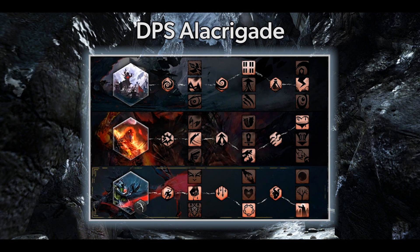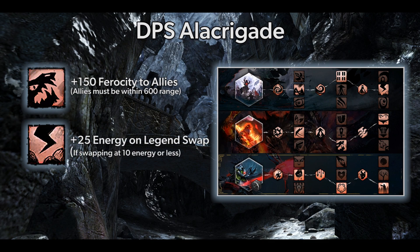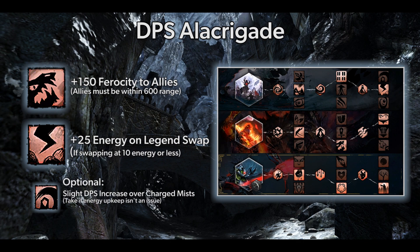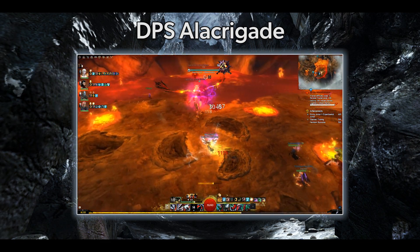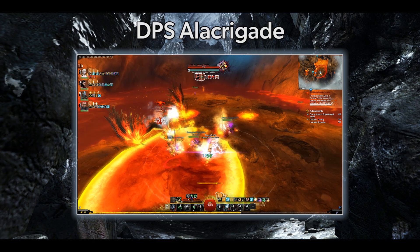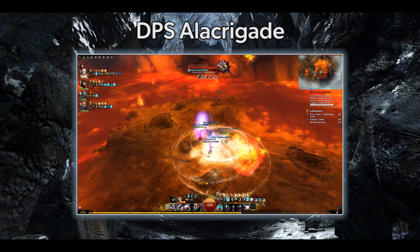Your trait lines will be Devastation, Invocation, and the Renegade elite specialization. The main trait you'll need here is Assassin's Presence, which will give your party bonus ferocity when you're in combat and they're within 600 units of you. While most of these traits happen passively, Charged Mist is the one that heavily affects your rotation. If you don't struggle with energy management, you can take Song of the Mists for a minimal DPS increase. You're expected to push out Alacrity and Might while maintaining decent DPS, providing Assassin's Presence for the ferocity boost, and CC'ing your target when the break bar is active.